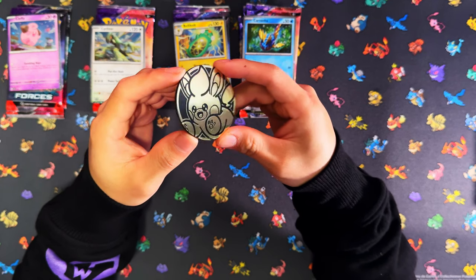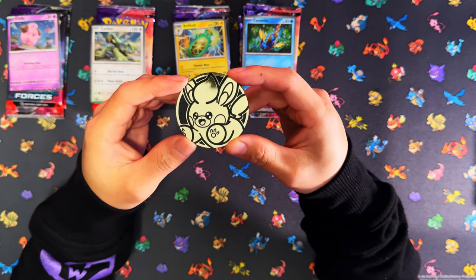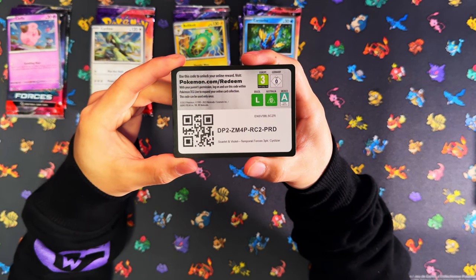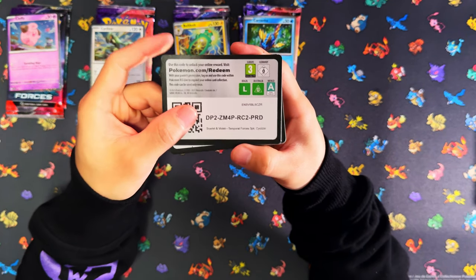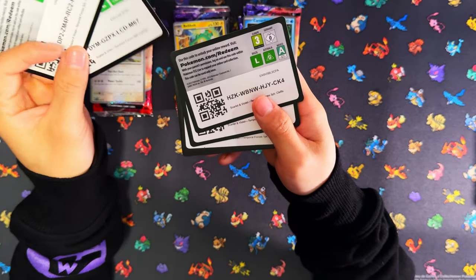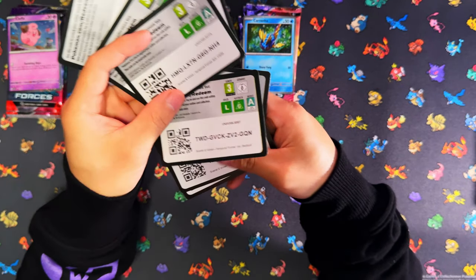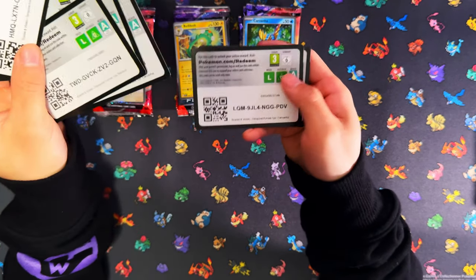Here's your jumbo coin from the single Checklane blisters - I think that's a promo. This is a promo, I think it's a Furret. And here are all your code cards. How many? Four cards - so there's your first one, second one, third one, and... let me count again.